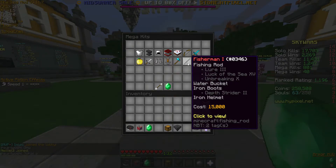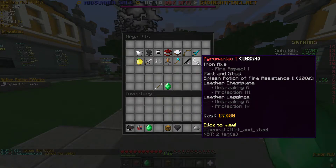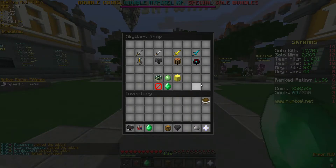It's kind of a variety of things. I don't really know what this would be used for — you just get a fishing rod and some other stuff. Kind of a useless kit in my opinion, but I don't play mega, so I can't really talk. The last kit we have is the pyromaniac kit. You start out with an iron axe with Fire Aspect 1, a flint and steel, a fire resistance potion for 600 seconds — that's 10 minutes — and you also get a leather chestplate with some enchantments and leather leggings. That wraps it up for the perks and kits category of the update.